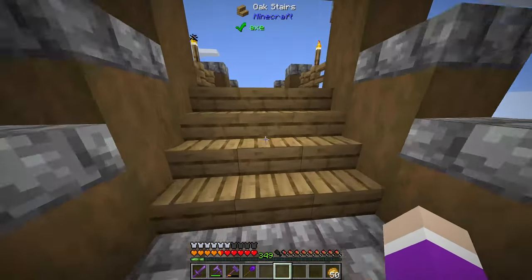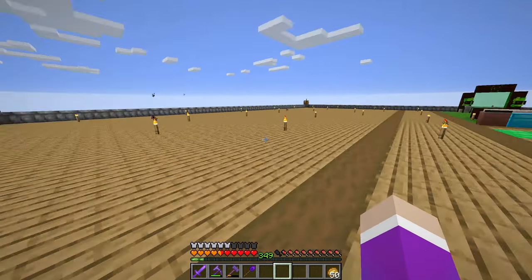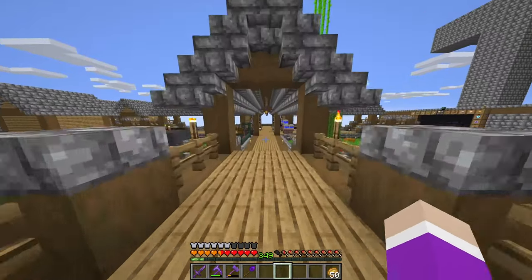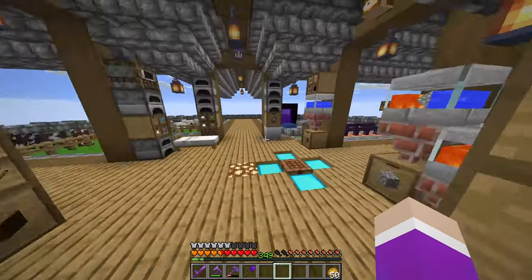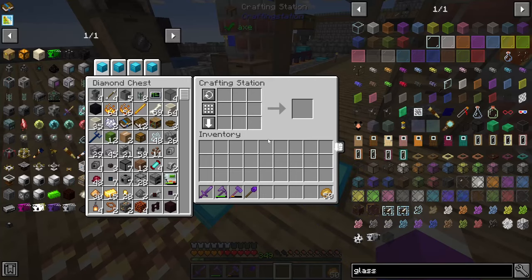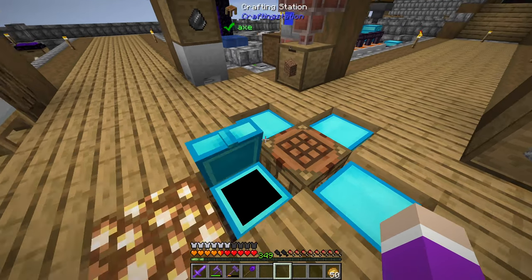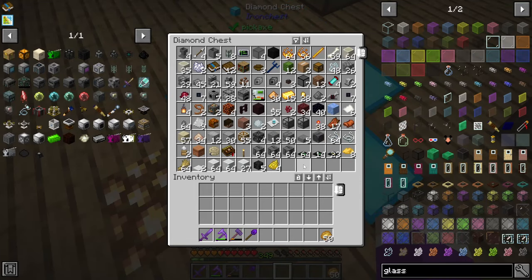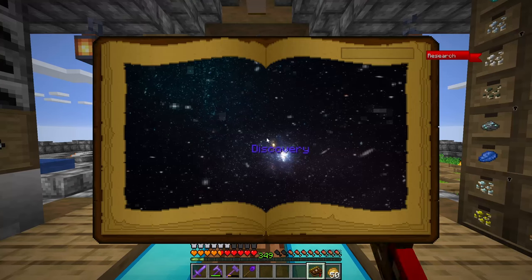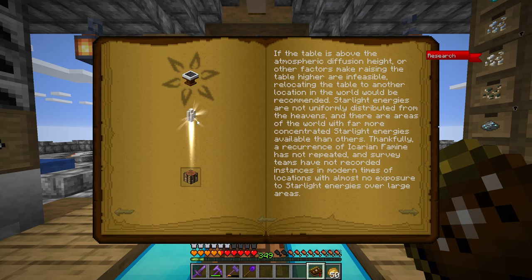First things first, we need to figure out where we're actually going to put the first altar — I want to put it right around here. I don't believe the Astral Tome actually shows the layout of the altar just yet; I think I need to craft my first altar to be able to see where I need to put the blocks. We only have Discovery, which is a luminous crafting table — the first one — so what I need to do is make myself a wand.